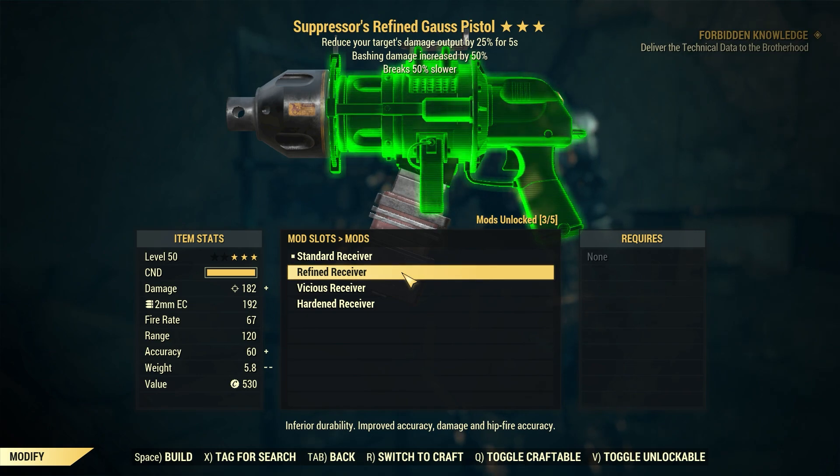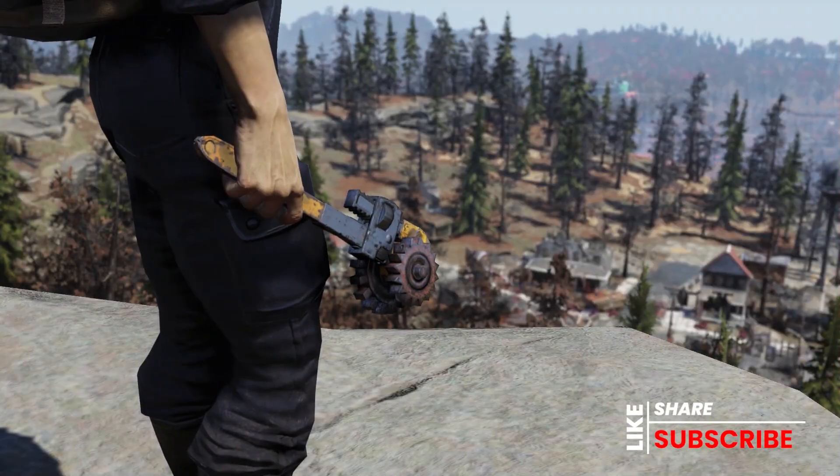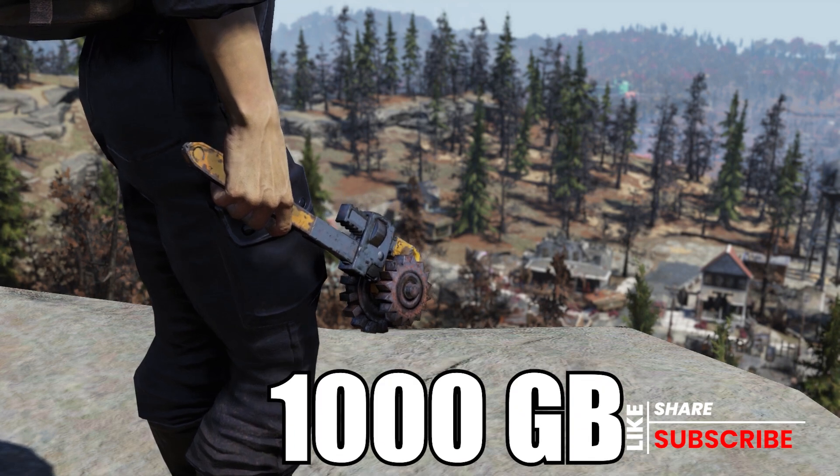Finally, topping our list for what Minerva is going to be selling this week, she's going to have the Gal's Minigun for 563 gold bullion, and the Mechanic's Best Friend — which is basically a pipe wrench — selling for 1,000 gold bullion.